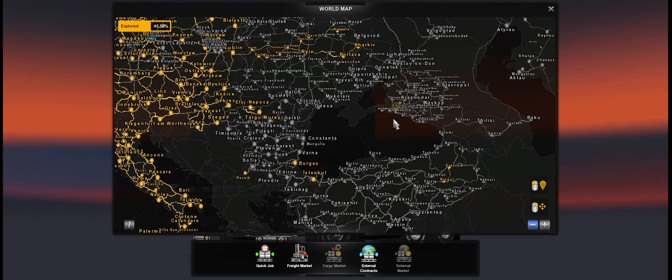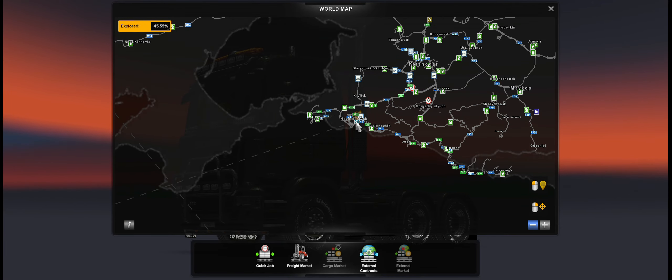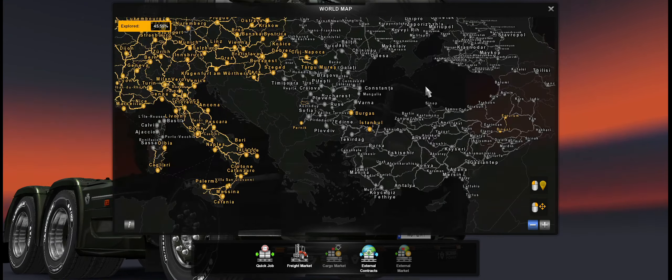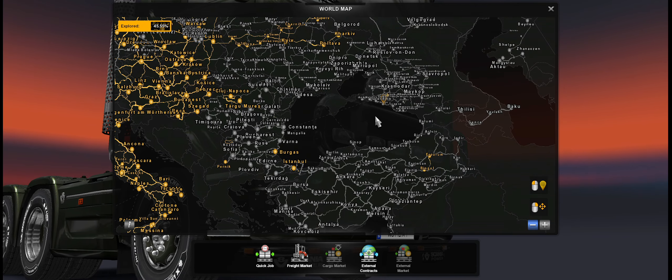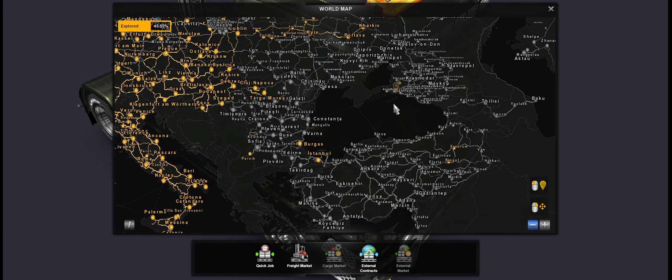I've also included the No Black Sea Ferry mod, which removes three ferries from Novorossiysk to other parts of the world including Italy. That is completely optional — if you want to keep those ferries, you do that. I do not want those ferries in there, so I've added it. And one more thing: do not complain about this — it looks like there is a gap here on the map, but when you actually haul there, there is no gap. Do not worry about it; it is perfectly fine and this is how it is supposed to look.